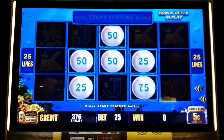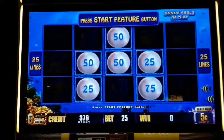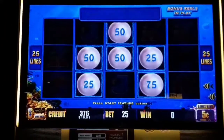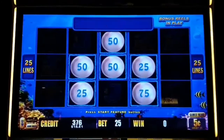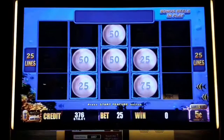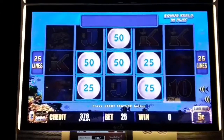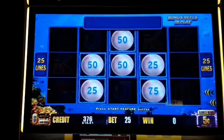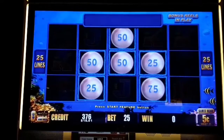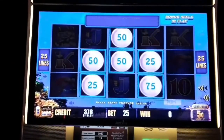Hi guys, Blaine here from Spin and Winning Slots. We're playing out at Hartford Four Wins Casino. Started with a $40 bill, we're down to $18.81. Playing nickel denom, $1.25 bet. Just hit the hold and spin, so we got a little bit there — let's see what we can do. Make sure you hit the subscribe button and don't forget to smash that thumbs up.